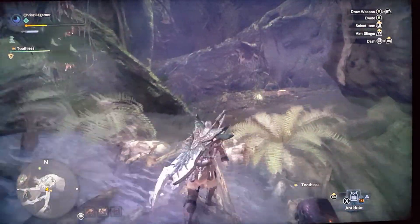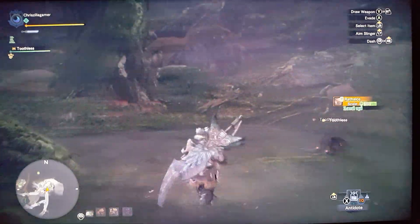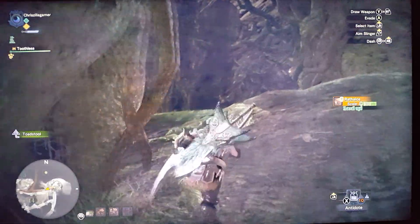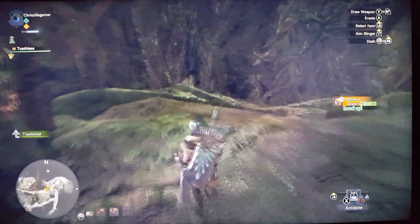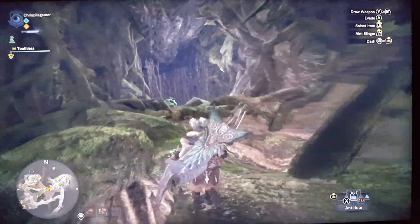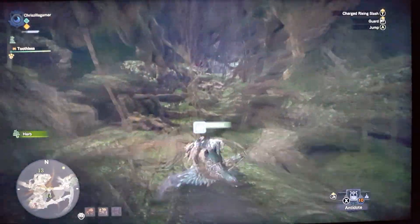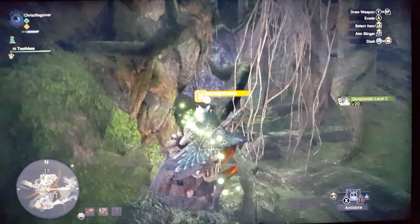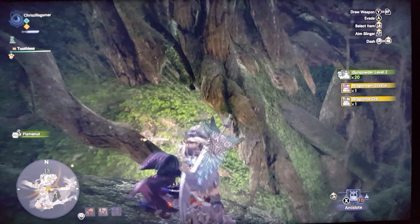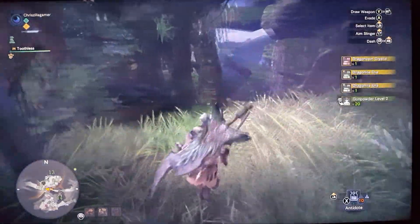When you hit the sixth higher rank, you will get more material. Instead of seeing blue ore everywhere, you'll see red ore — like this — which has mostly dragonite, dravigan, and dragon vein. The Coral Highlands has new materials too.